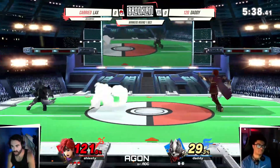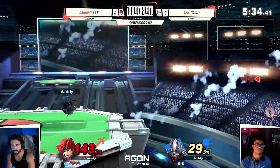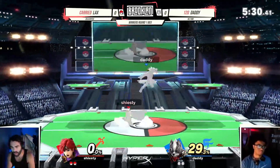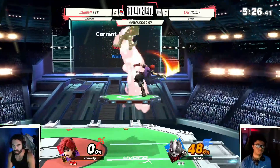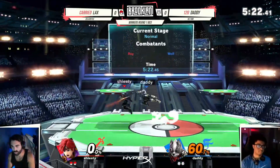I'm not seeing a lot of up-Bs out of shield from Lax. If Wolf misspaces a move on shield, you can do an up-B out of shield well. And a good two-frame forward tilt by Wolf — that's another thing in the matchup. Roy's recovery, although it's okay, can be pretty linear, and Wolf's two-frame f-tilt obliterates his character.